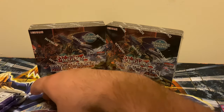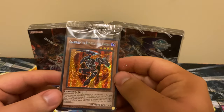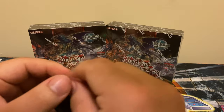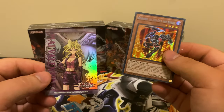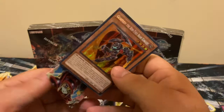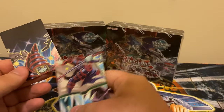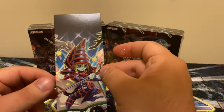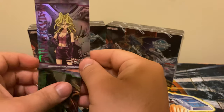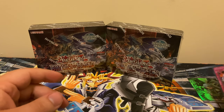Our promo card for this set is going to be Red-Eyes Iron Knight — that's cool, I actually don't have this one so it's kind of cool to have. Our full art character card is Mai Valentine — I don't have her yet. It would be cool to finish this entire picture. There are 12 of these cards and they create a full picture. On the front, I actually want to get two sets of these so I can frame it through glass and be able to see both sides — that's pretty cool.